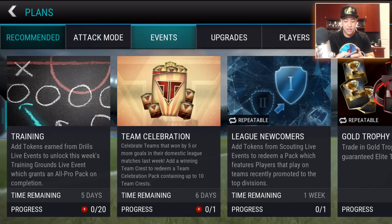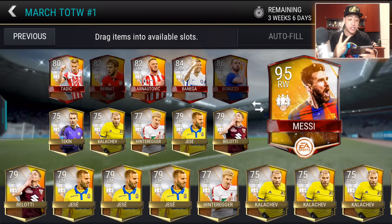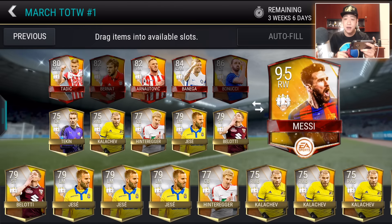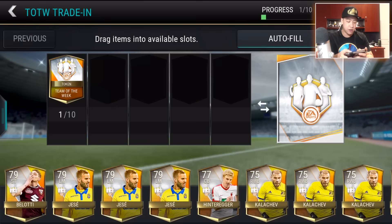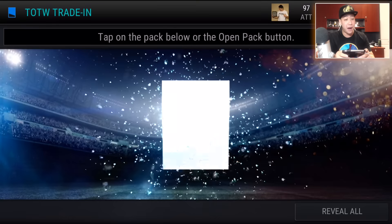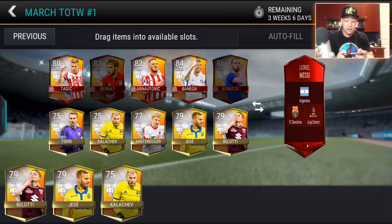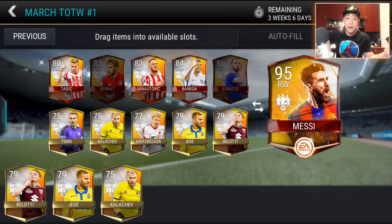Let's go back to the plans and scroll down to where the events are and see what we can get. Let's fill all — we just need two guys. I might go ahead and get those two guys and get you guys some gameplay with Messi tomorrow, possibly. I have an NBA Live Mobile gameplay coming out too, so stay tuned for that. Let's just do one collectible set — probably going to get a gold, which is not the smartest thing. And yeah, we got a gold — that was pretty dumb.